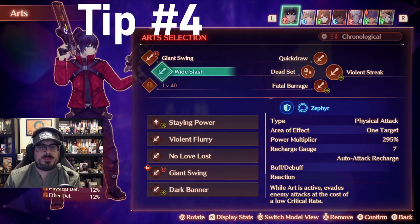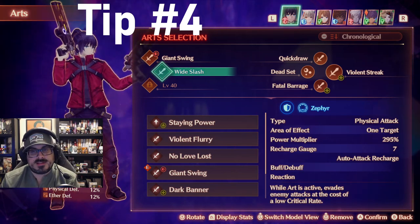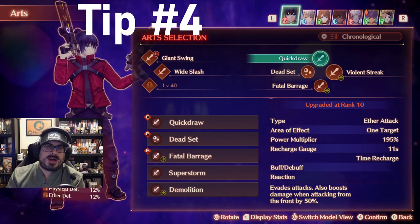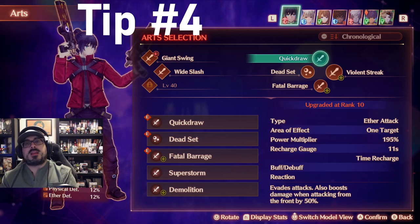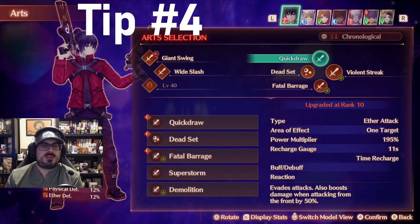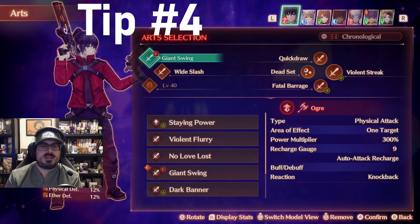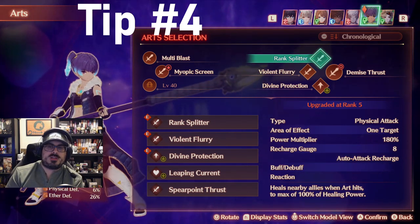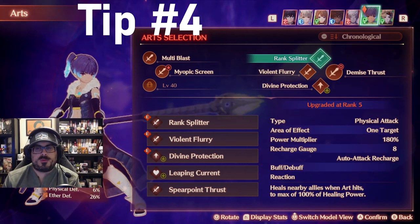The more classes you have leveled up, the more options you're going to have, and that's really going to advance combat in unique and exciting ways. When your art and your master art are charged simultaneously, you'll be able to unleash a fusion attack, combining the effects of those two attacks. You can mix and match — a powerful attack, an attack and a buff, an attack and a heal, or an attack and a debuff. For my healers, I really enjoy having a double group heal: Rank Splitter heals nearby allies, and Multiblast does the same, so the fusion art gives a double group heal.